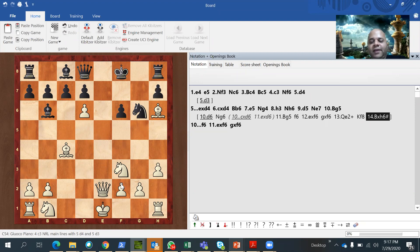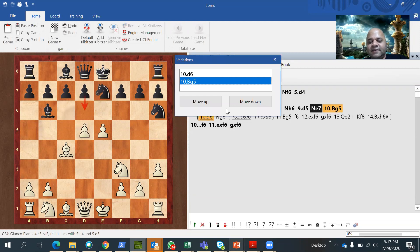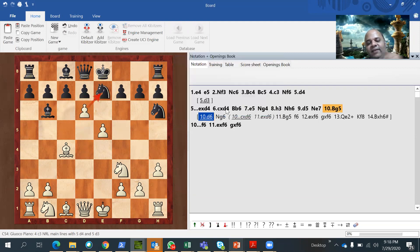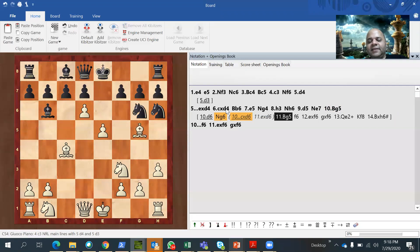After D6, black tries Knight to G6. Instead of playing D6 immediately, white played Bishop to G5, threatening D6 because the knight is pinned. After BG5, black has no good option other than playing F6. On F6, ExF6 and then GxF6 — white takes. Black has no option other than GxF6. White then played Queen E-something check — unfortunately I made an error here on the board, let me correct this.